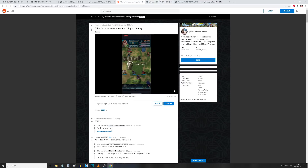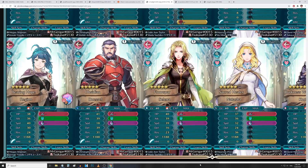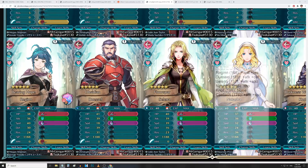Next up we have the stats for the brand new units. Let me pull up these footnotes with their Super Boons — I took out all the Super Banes so it would be a little easier to read.